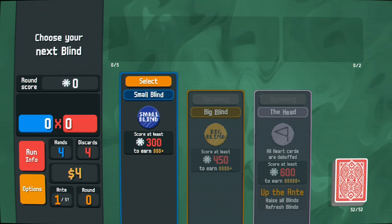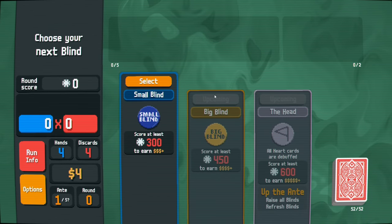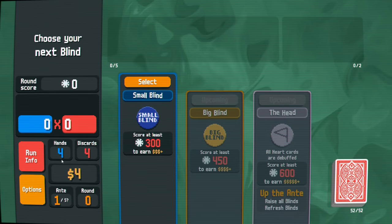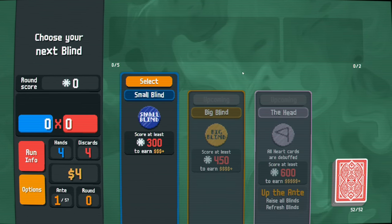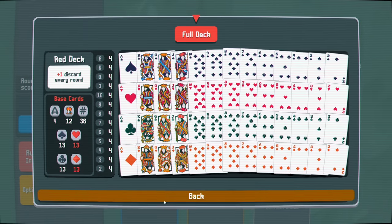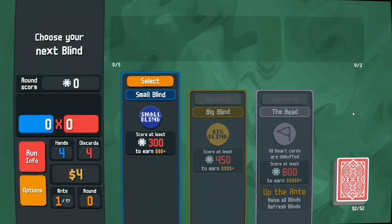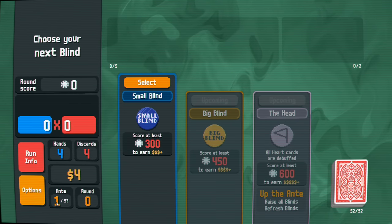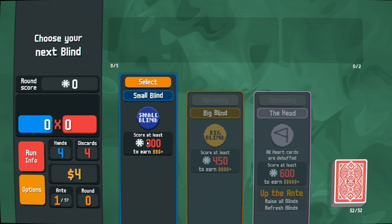The whole idea is that we have different blinds, which are basically stages, and we need to make a certain number of chips to survive the round. Right now we can't skip any blinds, but later we can skip them for bonuses. We have four hands to play, four discards, and a deck of 52 cards. There are different decks with different bonuses or handicaps. We're trying to get through five antes, and the final boss requires around 52,000 chips.